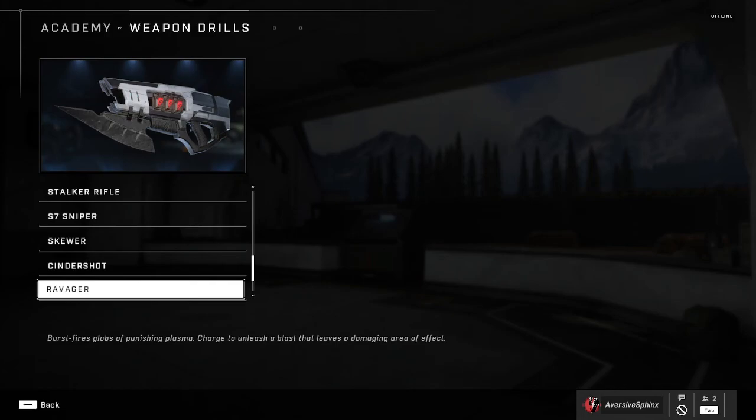Quick video for the Ravager weapon drill. Ever since they nerfed the hell out of this weapon, it's been pretty much impossible to get three stars, if not just straight up impossible. There is a trick, however, that you can use to get three stars pretty easily for at least the first and second stage.